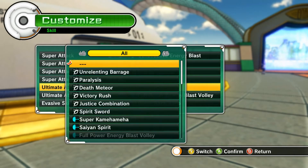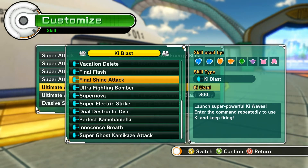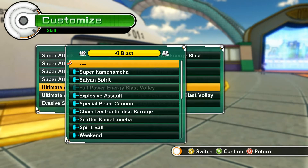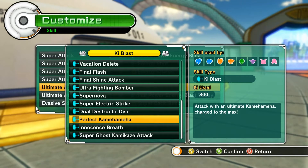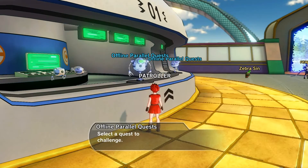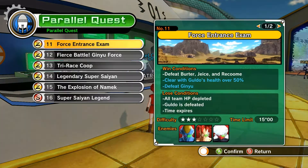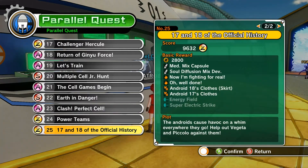You can find all this stuff online easily. At level 30, you're going to want to get Perfect Kamehameha from the mentor Cell. Then you're going to want to farm the crap out of Parallel Quest 25 — that's the only place you get Super Electric Strike, and that's going to get you through most of the endgame for PVE.